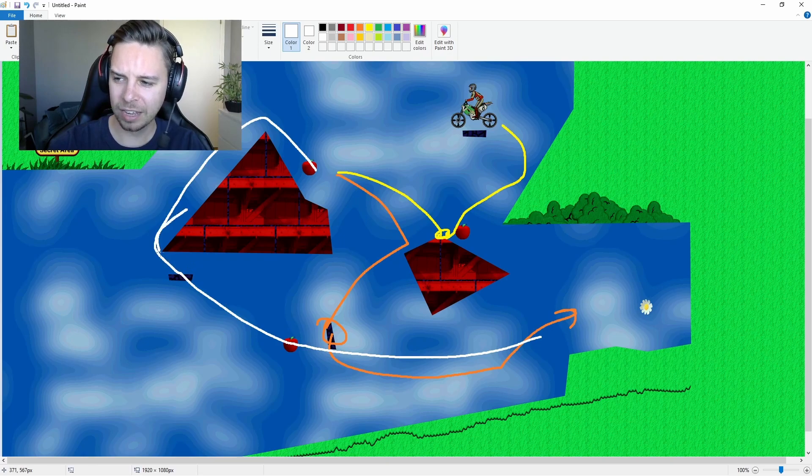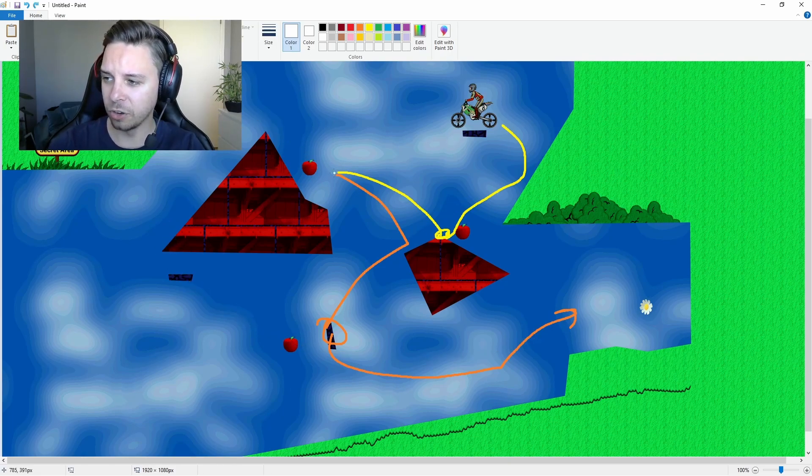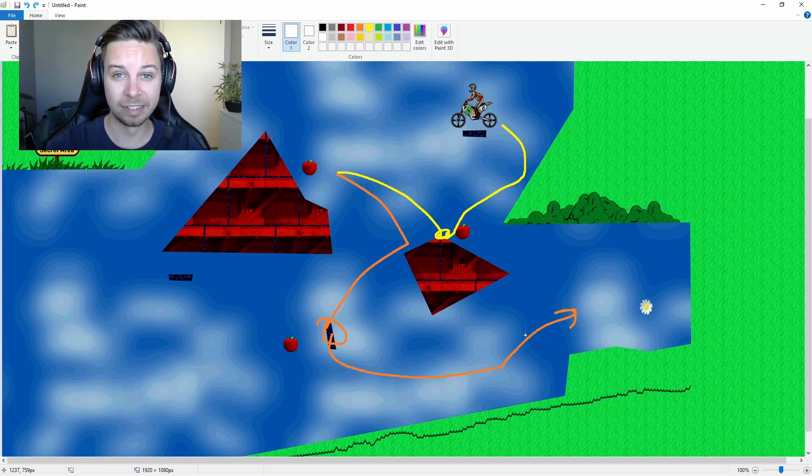Going out here and coming around this corner looks very messy and really hard to do. But then again the style that me and Elrond did — going down, left, right and left and right — is also not optimal. It's going to be interesting because I felt my time would be improvable by a second or so, but seeing the top five there are some crazy improvements. We'll jump straight into the replays and figure out what went down in event number 10.